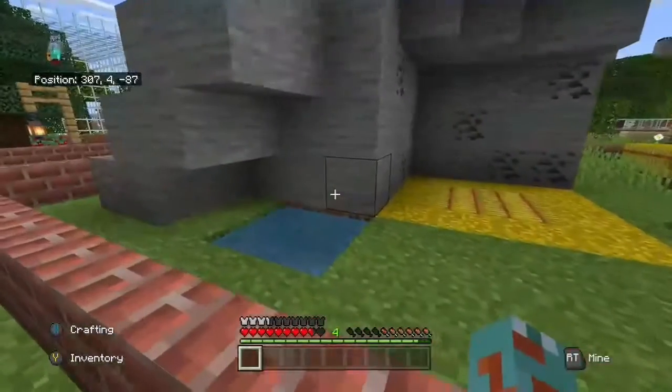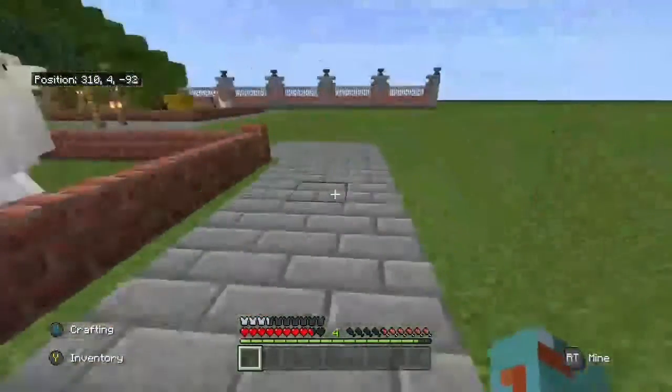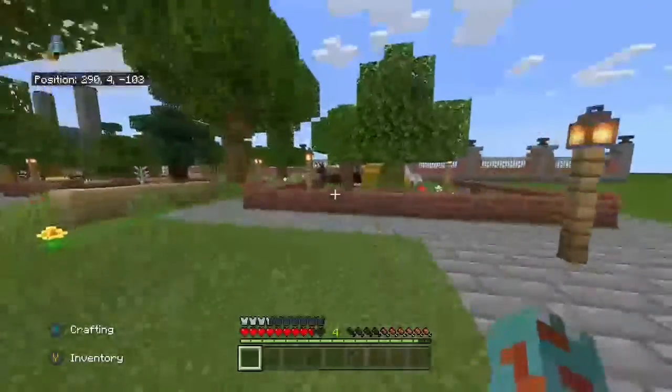There's some type of shelter in here. I can't remember — are there brown mushrooms in this version? I was trying to find the red one. The red mushroom cow has to get struck by lightning to turn brown, and I actually have a solution to that.